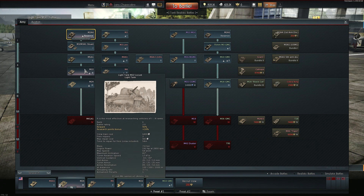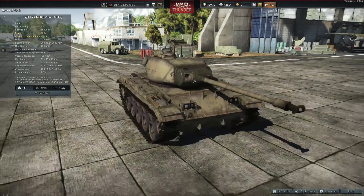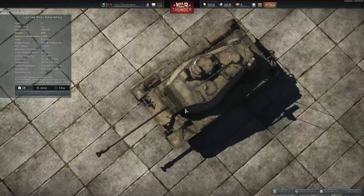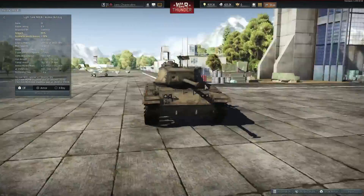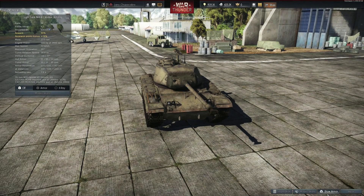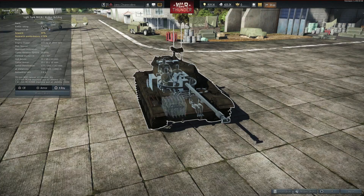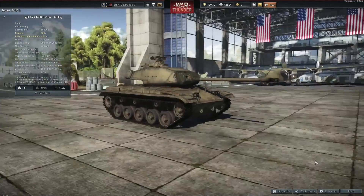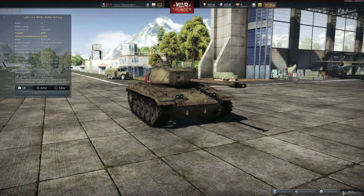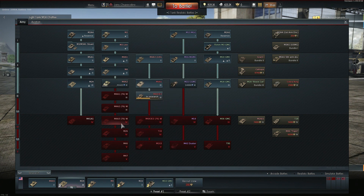It builds off the Locust like I was talking about before, and it builds into the Walker Bulldog — which is really fast, basically feels like a really better armored tank destroyer. I haven't unlocked it yet but it shoots big honking shells and makes people really dead. Great at flanking, so you build into some good stuff. At tier four and beyond you get the M46, the M26, the M4A3 — all these do a wonderful job murdering people.